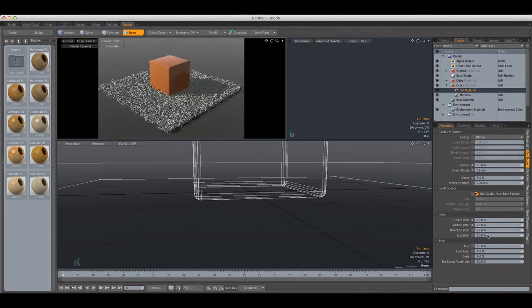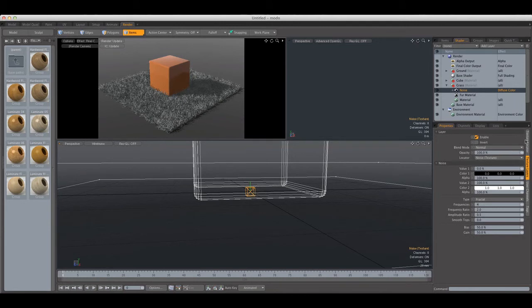Now let's play with the Jitter. I want the Position and Direction Jitter to be fairly low, the Growth Jitter to be 70%, and Size Jitter to be 60%. I'm also going to use a Noise texture — I'll leave it at the defaults but change the Effect to Fur Length at 30% opacity, so it doesn't influence the fur too much. Let's leave it at Fur Density at 60% opacity.